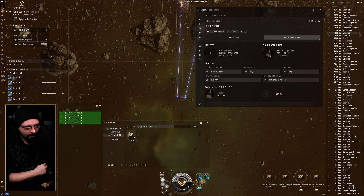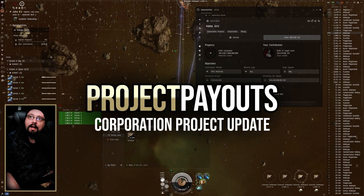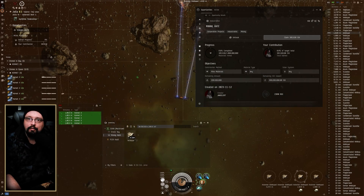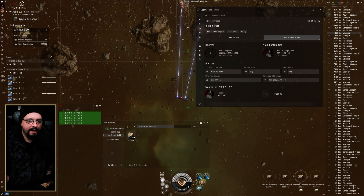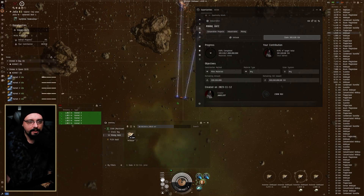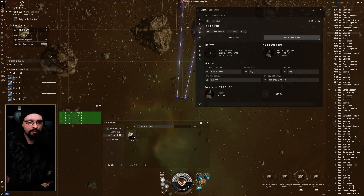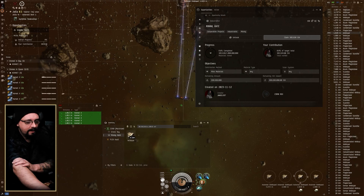What's up guys, welcome back for another EVE Online video. Havoc is here and we are going to be talking about the new project manager role and the automatic payment that is now included with projects for corporations. These are really interesting — I really do like the automatic payment because it allows you to automate a lot of different activities in your corporation.